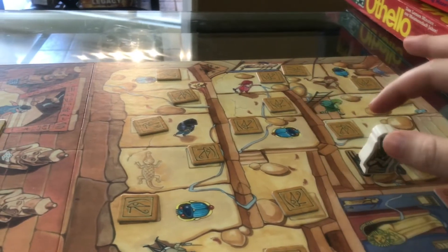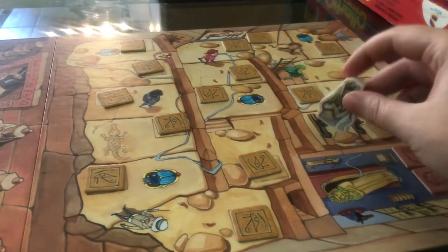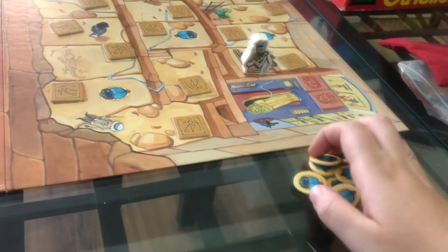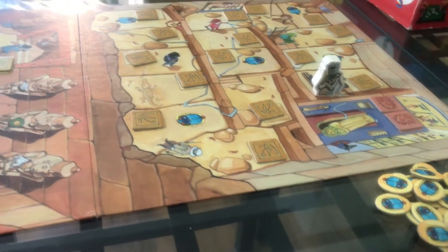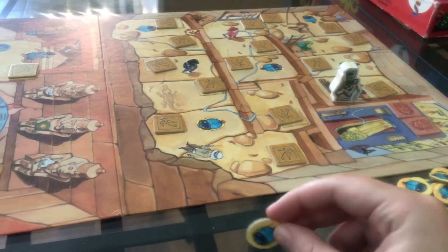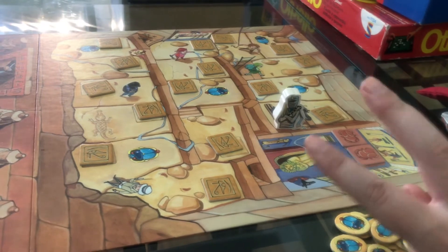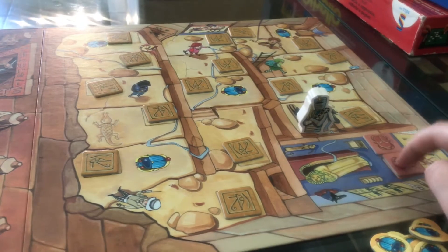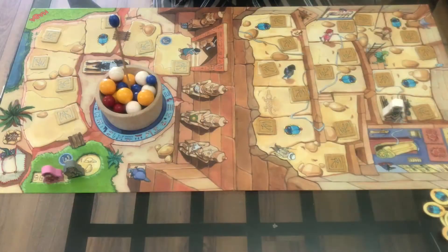The mummy starts here and will be moving once we get into this area. We want to avoid the mummy because he is going to eat our scarab bugs. Every time you land on a spot that has a scarab and successfully complete it, you collect one bug. You can have a maximum of three at a time. To enter the tomb you need to pay two scarab bugs, and once you complete both of the tomb tiles you win the game.